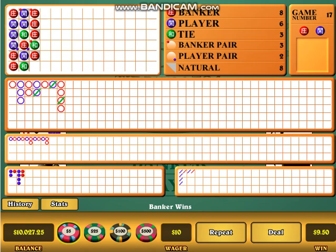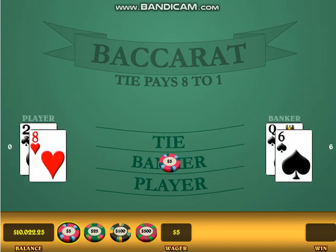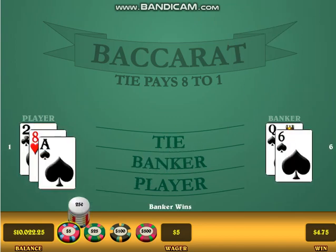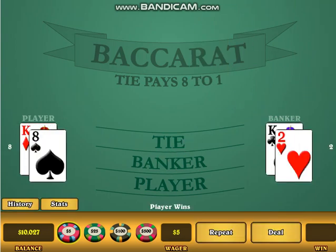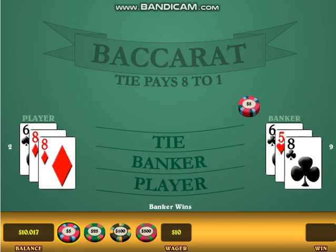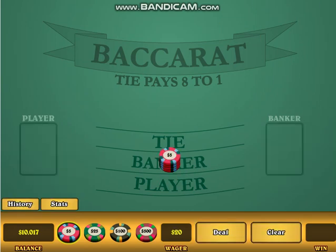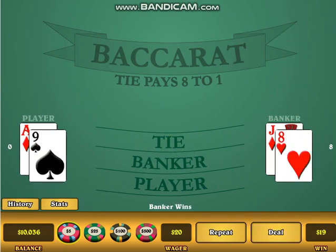Look at the last three games and let's follow the streak. Bet minimum on banker. We won — just keep hitting that, following the streak. We lost. Double the bet on the opposite side. Double the bet on the opposite side one more time. And we win.